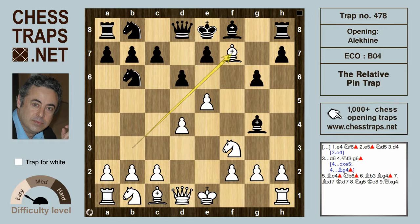White plays the great tactical shot Bxf7+, check. The bishop isn't defended, so the king captures the bishop. But now Ng5+ is check, and the queen will pick up that bishop on g4, leaving white with a far better game.